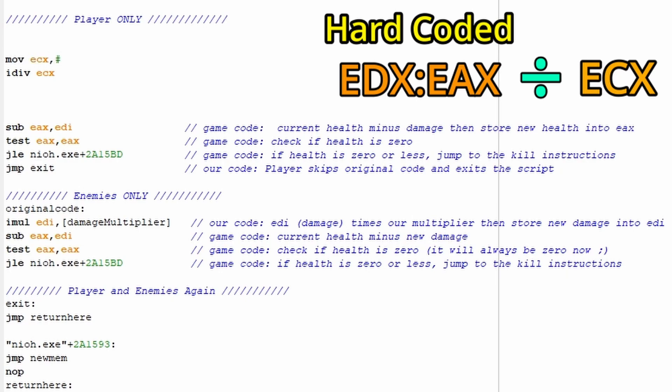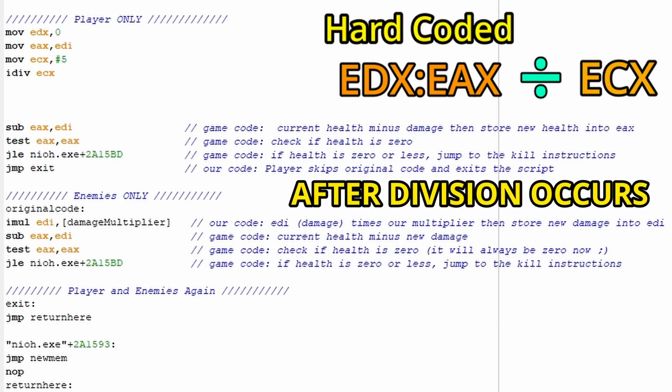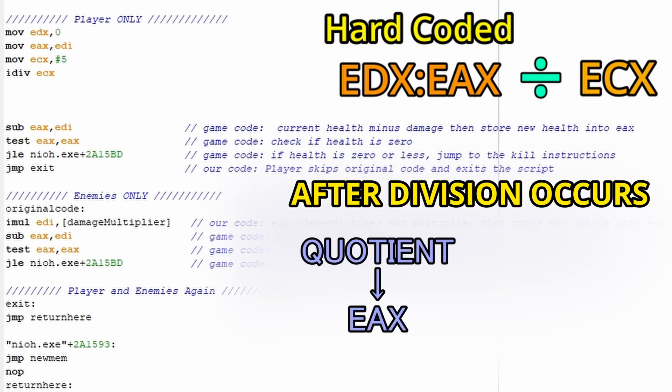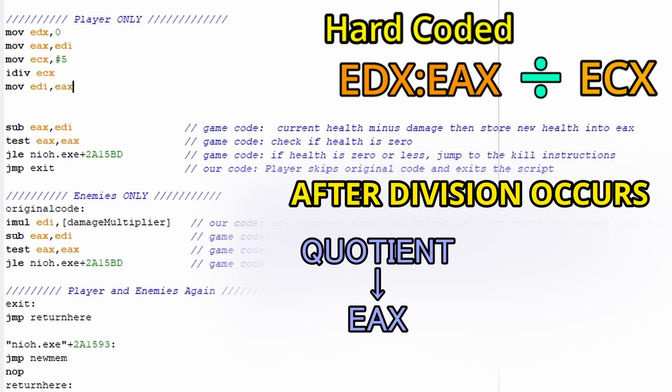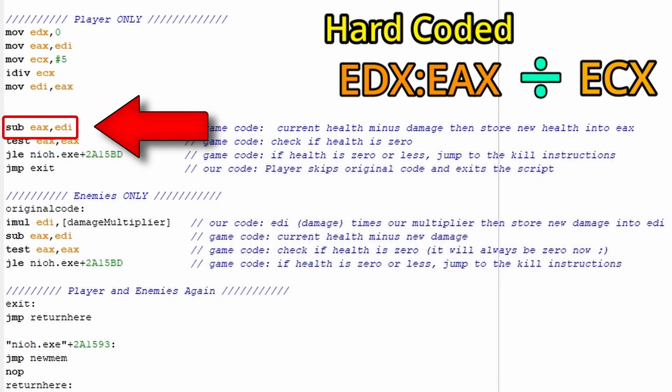I'll just move 5 into ECX just above the idiv instruction. Now remember that EDI is holding damage, so before the division, I'll move the value of EDI into EAX. But I don't want whatever's in EDX to be combined with the damage value in EAX because that would completely change the number that gets divided. So before the idiv instruction, I'll move 0 into EDX, so when it gets combined with EAX, the damage value won't change. After the division happens, the whole number quotient gets placed into EAX and the remainder into EDX. We don't care about the remainder, but we do need to move the new reduced damage back into EDI because that's what's being used for the instruction that's subtracting damage from health.